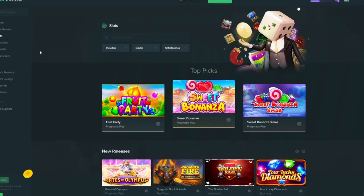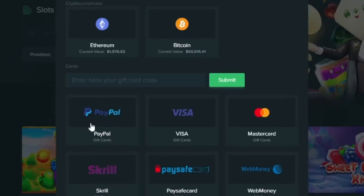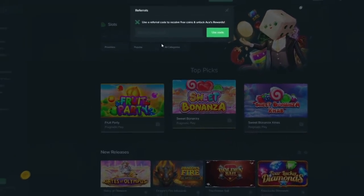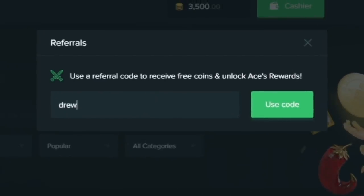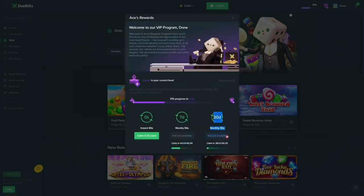We're on Dual Bits and we're gonna do the buys on there. Before we start, I want to mention that Dual Bits now has PayPal, card deposits — they just got all of this, which is huge. Right here you select that to deposit. They obviously have Bitcoin and CS:GO skins for deposits and withdrawals.